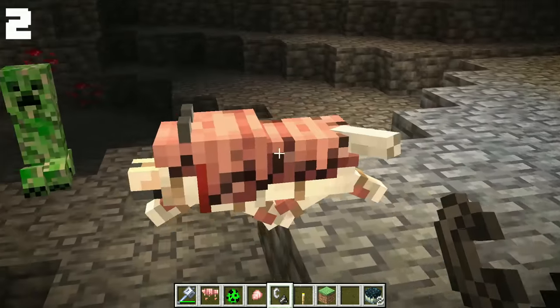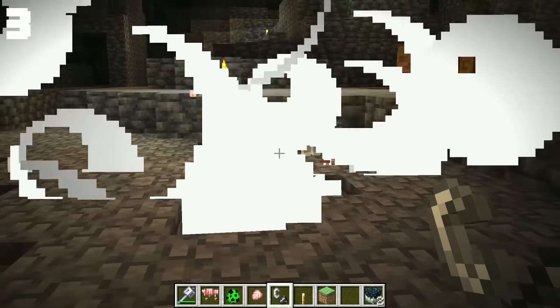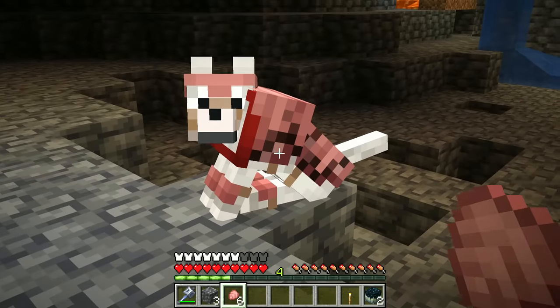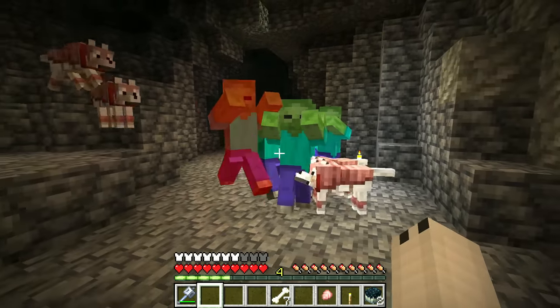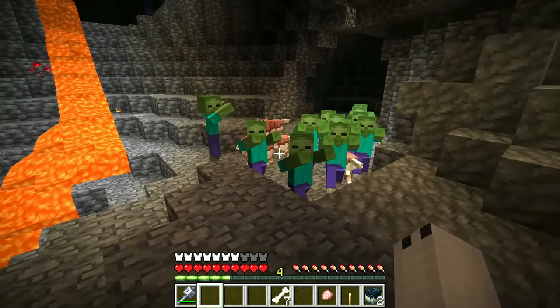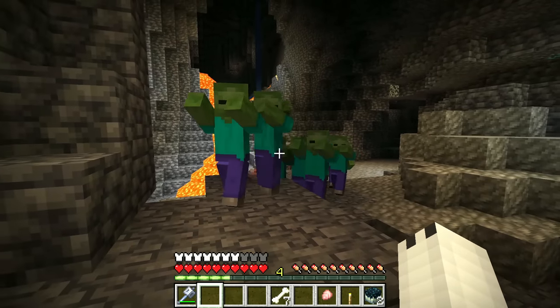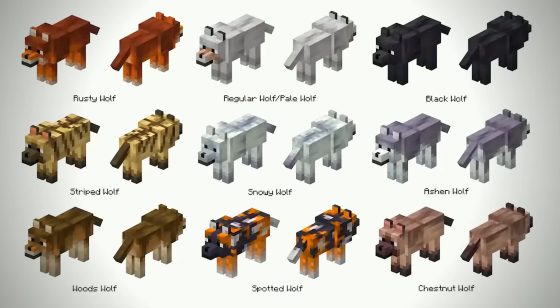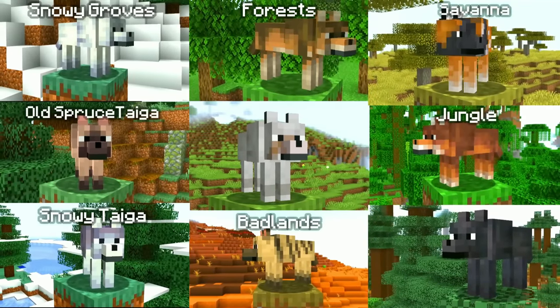Before, the wolf would only die with one creeper explosion. And when the armor is breaking, it is possible to repair it using the Armadillo Scute. So now we can finally take our wolves on adventures without worrying about them dying. And speaking of adventure, you'll need to have a big one because now there are eight new types of wolves, and each species will be born in a different biome. It will definitely be great to travel the world to catch them all.